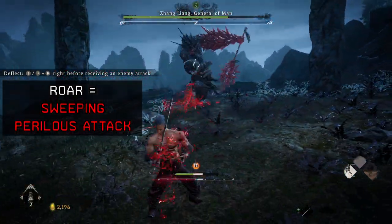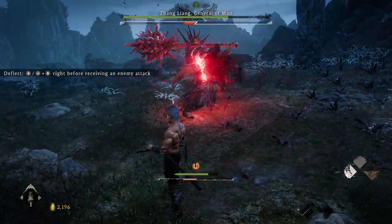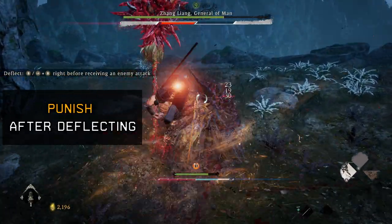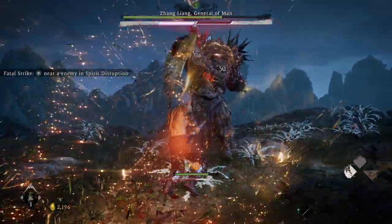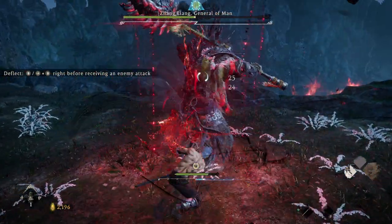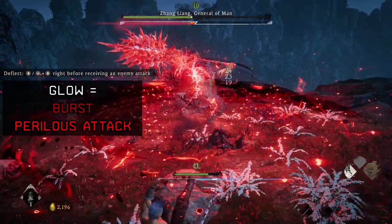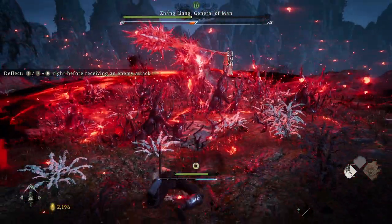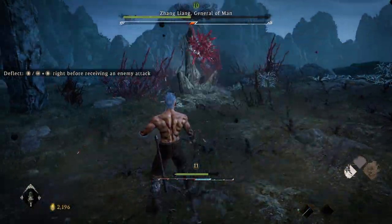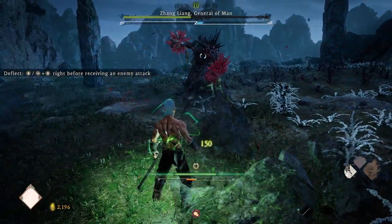It's going to be a sweeping attack. Now he's going to charge in and do that perilous attack with the dragon arm — punish after deflecting, break down his posture, hit him with the heavy attack, and then wait for him to get up like last time. Then when he does his glow, he's going to do a burst — it's like an AoE attack. You can jump to dodge that or you can block it. When he stabs his weapon into the ground, he's going to send an earthquake at you — you can just block that. This lunging attack can also be blocked or dodged.